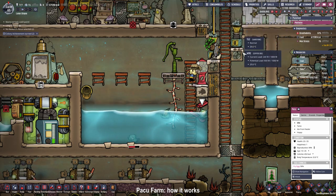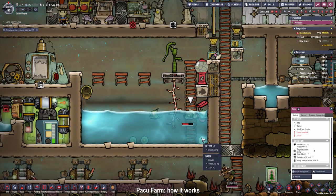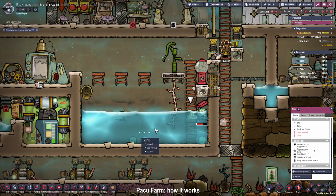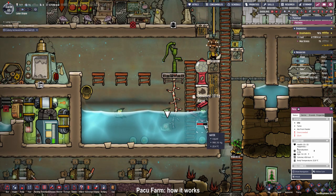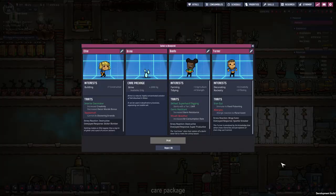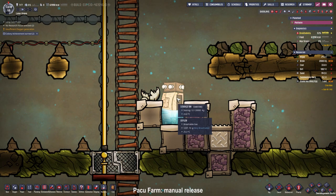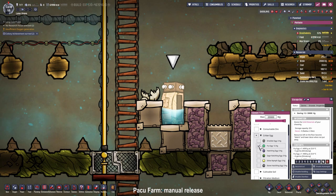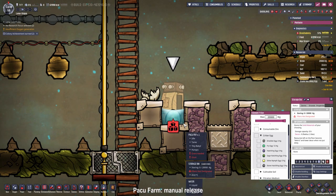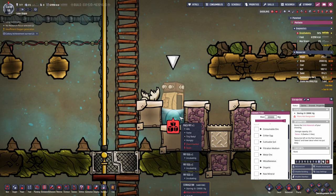The paku we have right here will lay some eggs. We're going to collect the eggs and put them in our paku farm in the top part of our base. In case all the paku in our breeding pool die of old age, we will take eggs from the top of our base and replace the died-off paku with new eggs. We got a care package with some brine — maybe that's useful for the future. Now that we have all the fry eggs in our storage bin we can release them and wait until they hatch to get some juicy paku fillet.